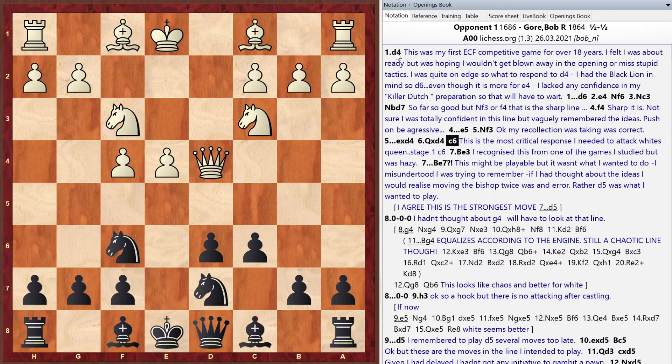Matt says the first six moves looked good and Bob was roughly following theory until move seven, where d5 was probably the strongest move — getting that pawn break in right away. Bob acknowledges this was rustiness and lack of trust in the ideas; he played the bishop instead but really needed to play d5.